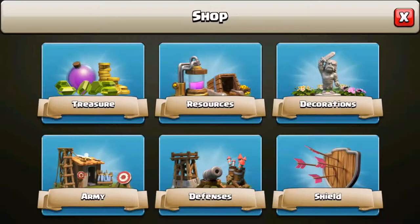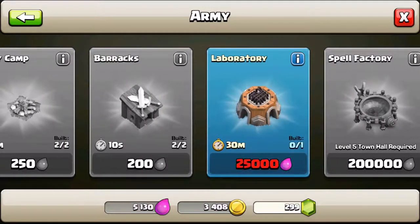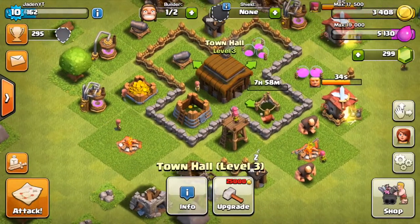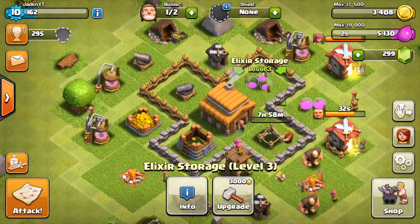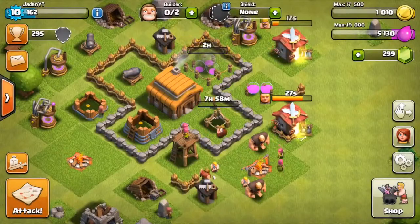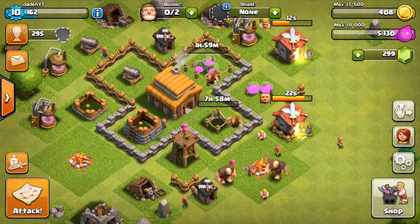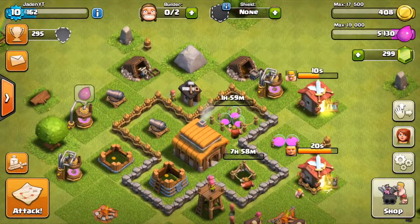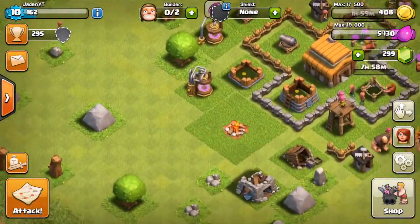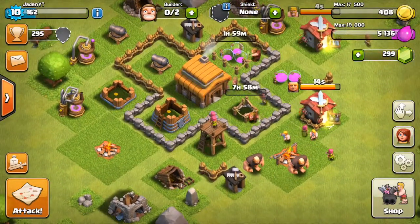I keep forgetting that we only have two builders — I'm so used to having five because I have five on my other account. It's pretty cool being at Town Hall 3. We can get the laboratory eventually — we just need to upgrade our elixir storages. We might attack one more time then we'll end it. It's a really short episode, going on about five or six minutes right now, maybe another ten-minute video.